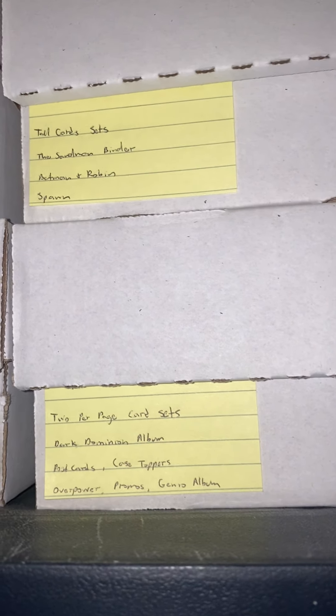Here are the half cards — pretty much they're the size of half a page. So I have my postcards here and other case stoppers, and the huge Overpower, along with a whole bunch of other promos. Johnny Lightning Marvel cards — I pretty much just put them there, including the whole package.